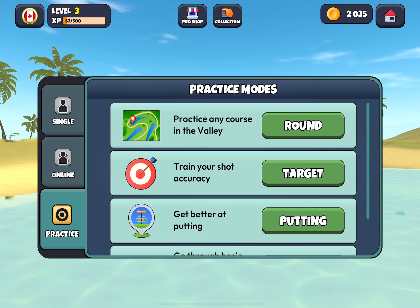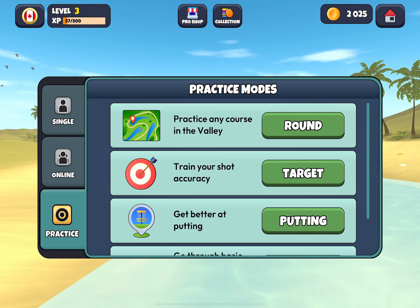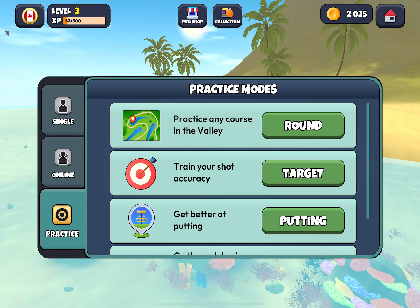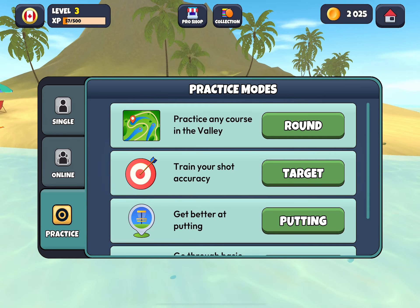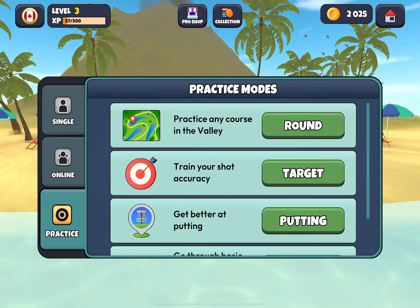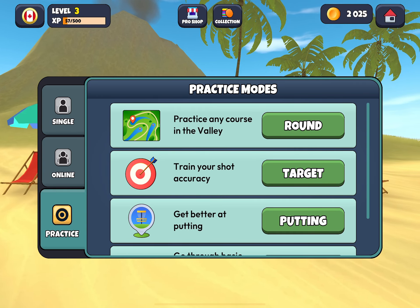The first method is by leveling up. You'll see at the very top corner of my screen that I am currently on level three of this new account I've started for this series. As you pass each level you will be offered three discs and you can choose one of those to add to your collection. You level up by getting experience points — that's what XP stands for — and the way that you get experience points is to play games.